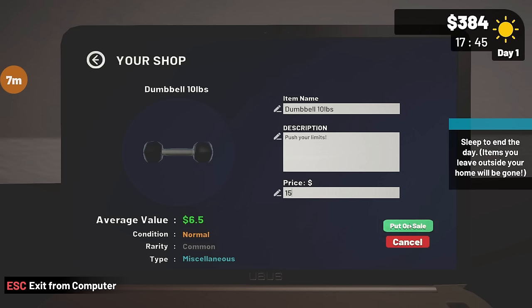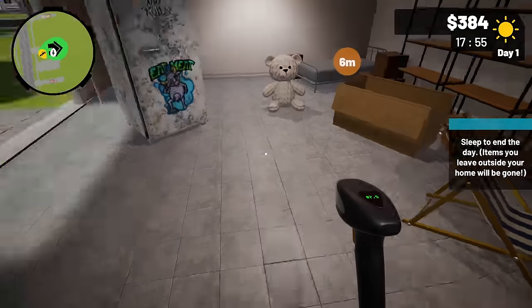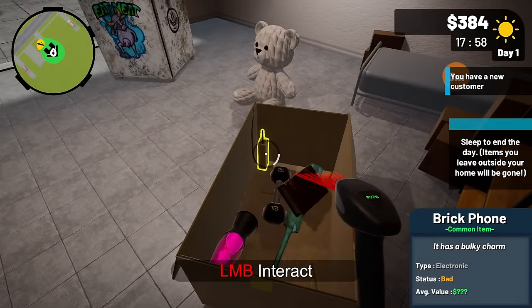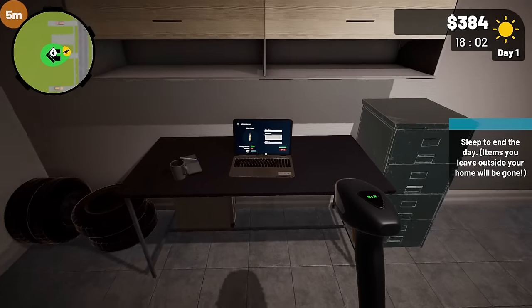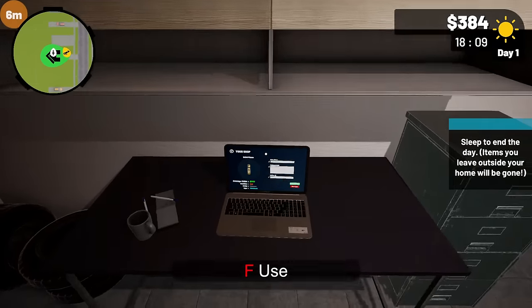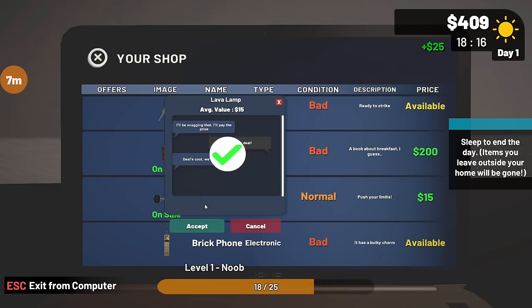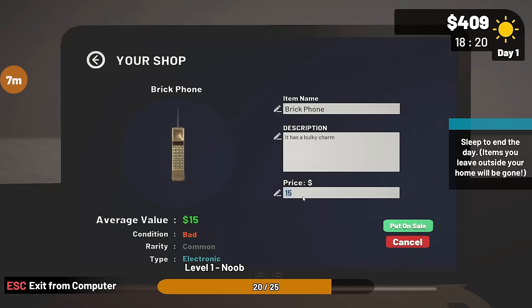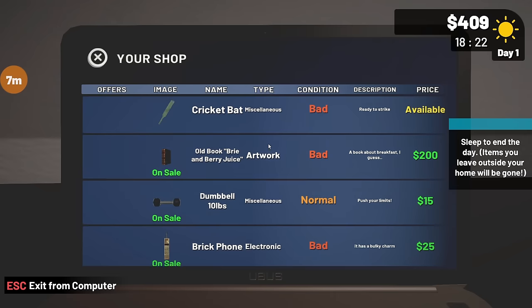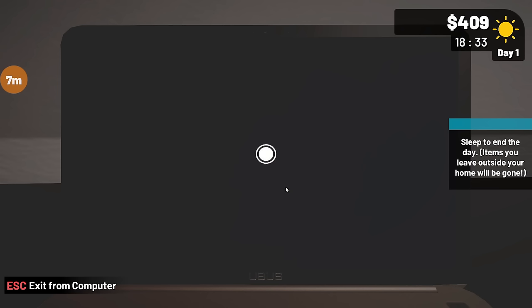Brick phone - let me scan that. I don't think I did scan it. Sleep to end the day. Leave your items outside your home and they will be gone - okay that's fine. Hey that price is 15 bucks - now we actually have a price, I'm gonna say 25. Cricket bat - 25. I don't think I'm making my money back for this one. This was not a good deal.